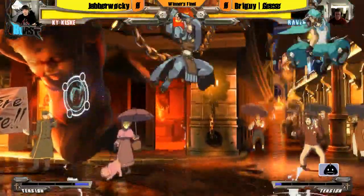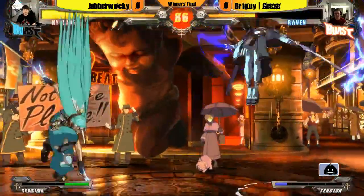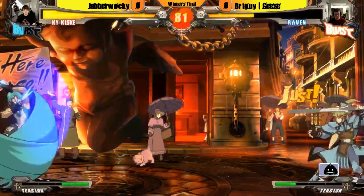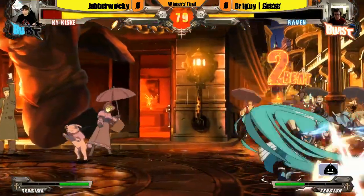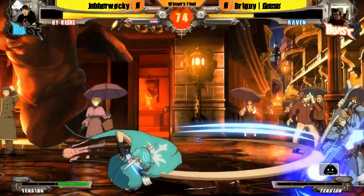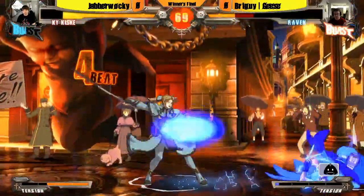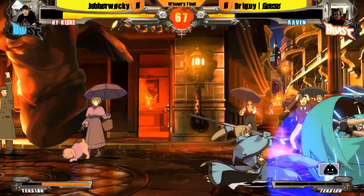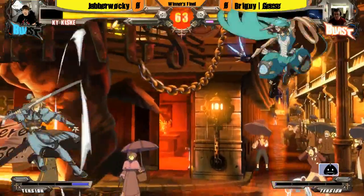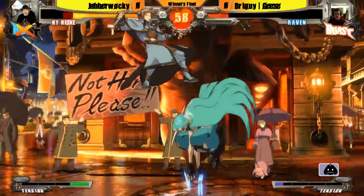Geese is trying to play patient here — he's looking for a chance to get in while avoiding the 6p, because that's what he's really afraid of. But Duffy is just playing the Kai game. There we go, he found his way in under the zoning. He probably could have done 5b and got him. I think he messed up his setup — he was probably going for another pin into YRC again. Oh yeah, nice block, okay, good neutral.